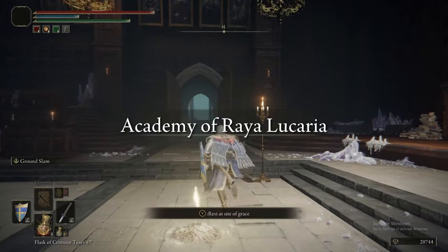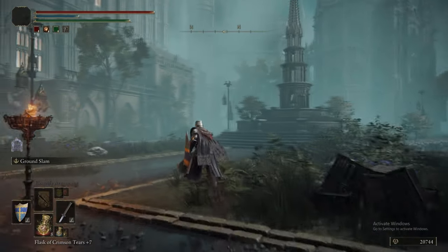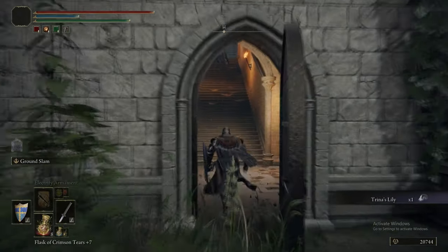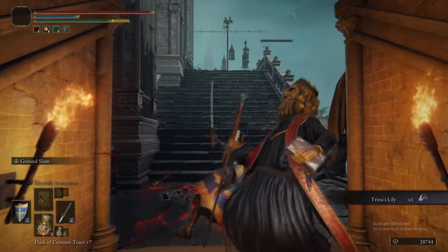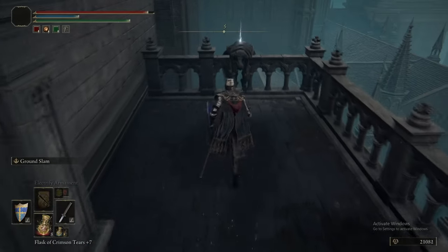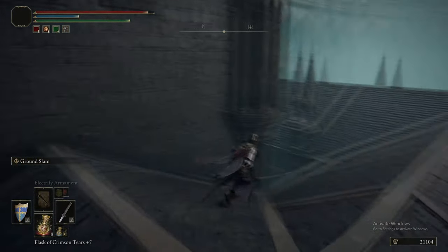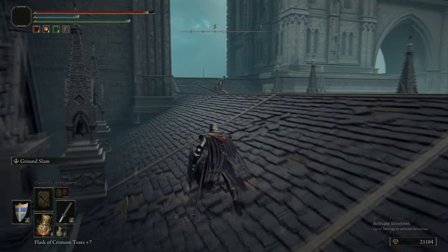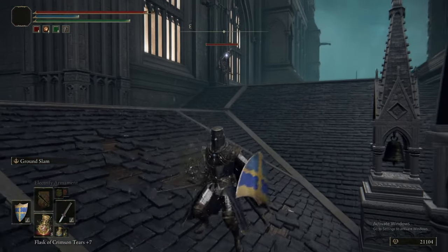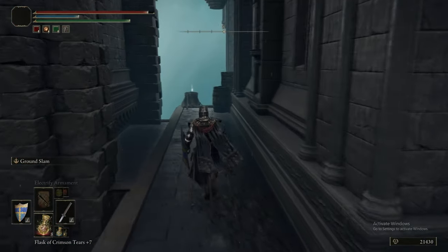Now we're going to warp back to the Academy of Raya Lucaria to reset our flasks and all that, and now we're going to do the rooftops - that's pretty much the only thing we've got left to do in this area. This bit is the area where you can pick up every item other than one item, and it literally is not worth doing two runs to get that second item. Just avoid the Golden Rune 2 because the whole run is not worth it. It feels like it was an intentional trap kind of item.